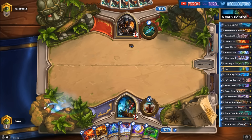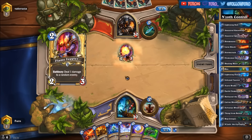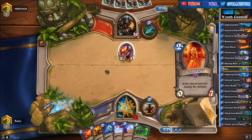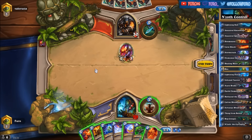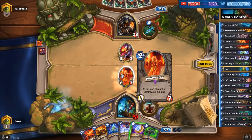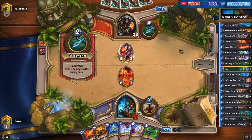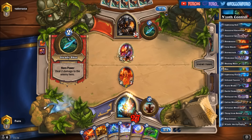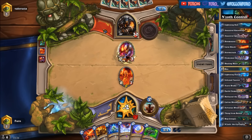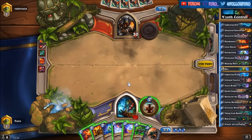The Hunter matchup is a bit tougher for the deck, even though we are running a lot of removal. It's always a possibility that the Hunter just overruns us. So we're dropping the Doomsayer here — it's hard for him to kill it and we will prevent his turn 3. He will likely only attack with the Flame Juggler and the Steady Shot. So he's hitting us for 5.